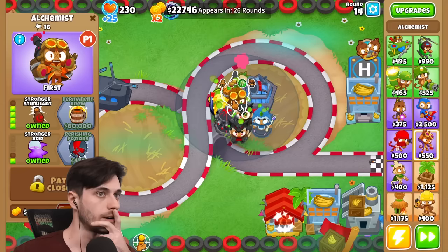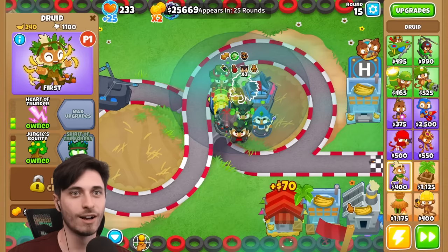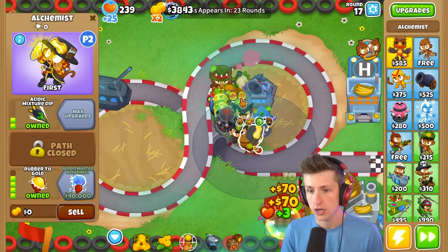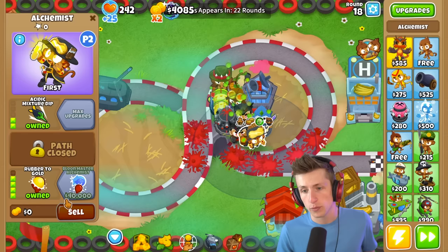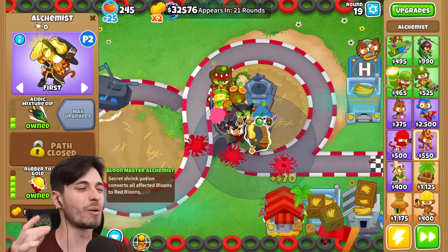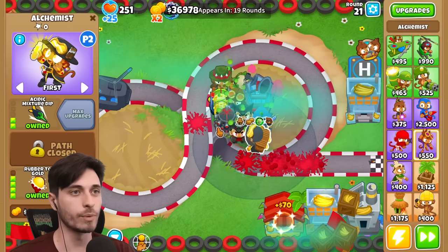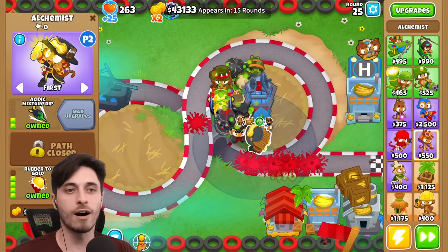I just realized the Alchemist is no good for the Lich, right? Because he's going to activate the buff - every single time he throws it down it's activating the buff, and it's going to be healing him constantly. Wait, do I have another Alchemist I could merge for bottom path? I have three Alchemists - we can definitely get you a T5 Alchemist. But actually my Alchemist already has Acidic Mixture Drip - isn't that already going to give a buff? Oh, we've got to just sell them. Just get rid of the Alchemists.